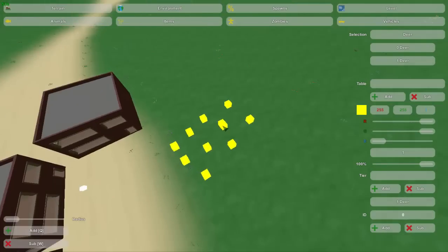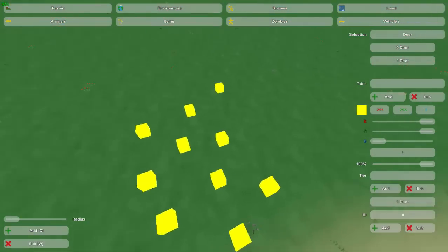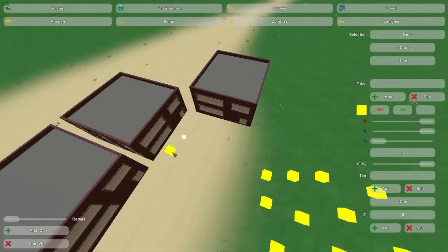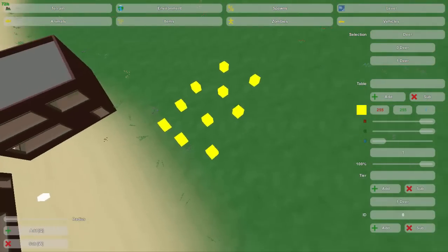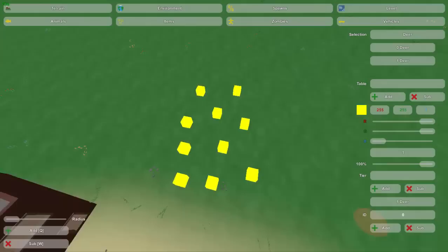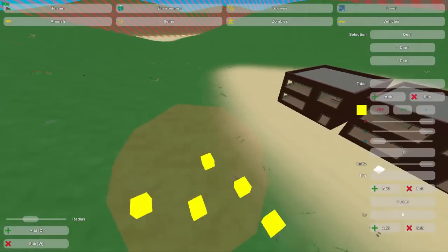I was looking into deer and found out it's actually not good to put deer and other animals near complex objects like houses, items, or cars, because they don't have really good AI for finding their way around. They might get confused and lost and won't be able to run away from you very realistically — which might be a good thing, but just so you know.